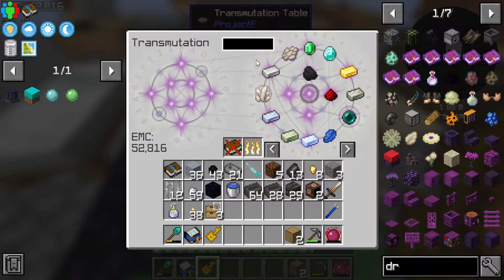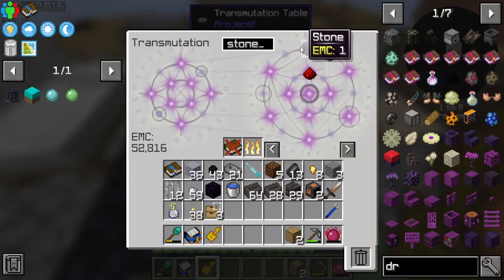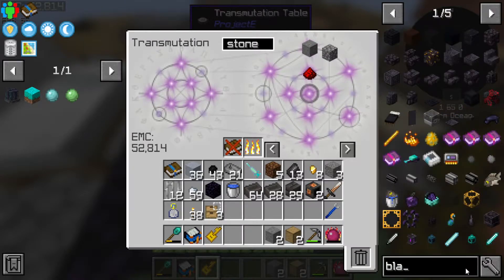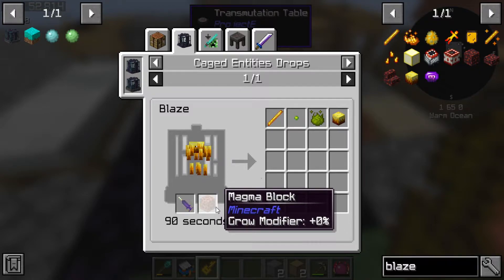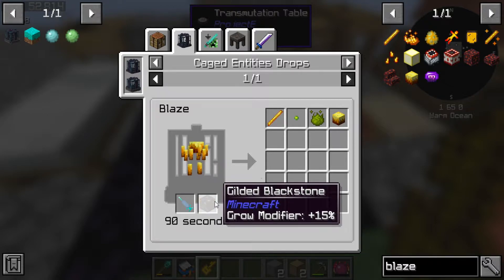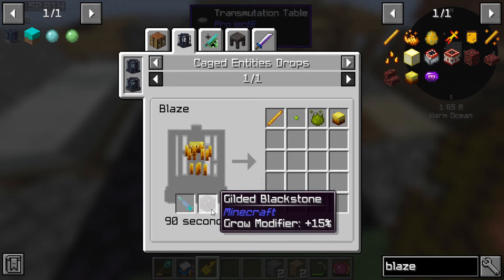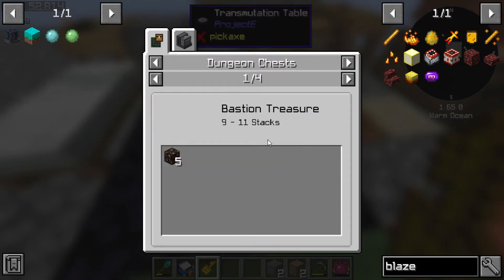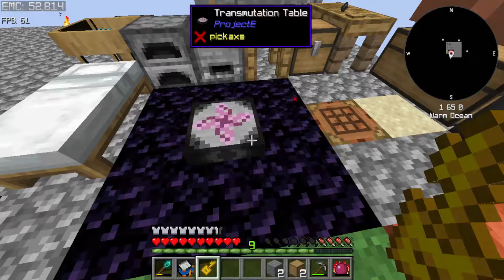What did I even come over here for - oh, I came over here for stone. We're gonna do a different system. Magma blocks give a 0% modifier. Gilded blackstone gives a modifier but can only be found in bastion chests - basically bastions only, not nether fortresses. So gilded blackstone is out of the question and magma blocks it is.